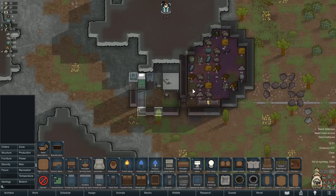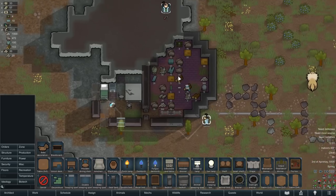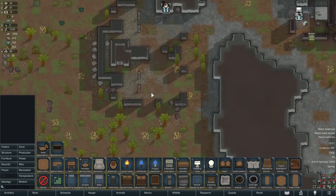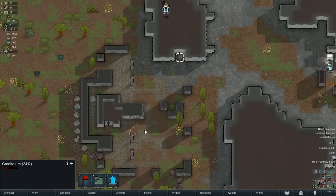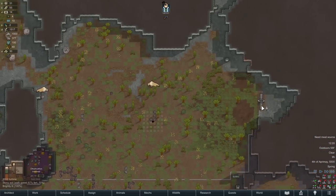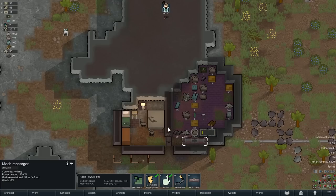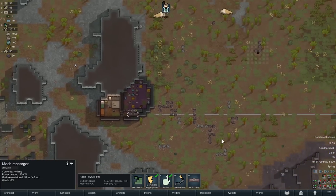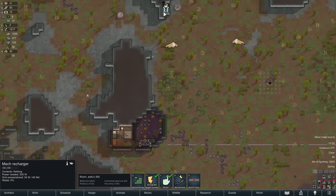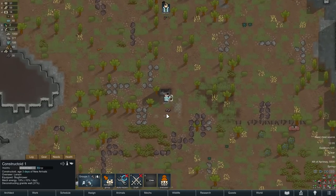Alright, it's not much but this is his little room. It's not quite complete — we need more granite. Oh, there's granite right there. Looking good. Where's our other little drone? It's hard to keep tabs on him.